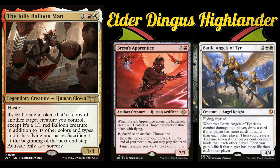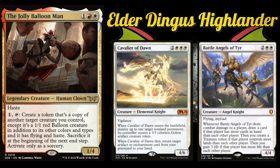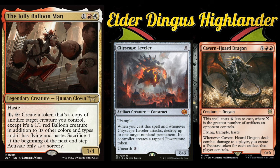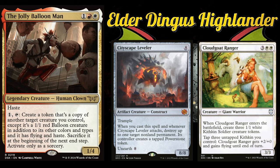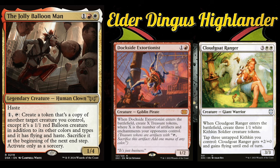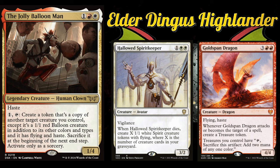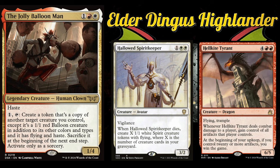Cavalier of Dawn ETBs to Beast Within a non-land permanent, and when it dies you return an artifact or enchantment from your graveyard to hand, so you can repeatedly blow things up and get things back. Cavern Horde Dragon can generate a ton of treasures. Cityscape Leveler offers more removal. Cloud Goat Ranger is cool for the sheer amount of tokens you can make. Dockside Extortionist is a no-brainer. Gold Span Dragon generates extra treasures and lets your treasures tap for double. Hallowed Spiritkeeper, if you have creatures in your graveyard, can generate a ton of tokens — especially when done repeatedly.